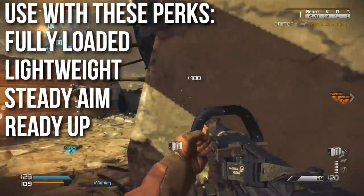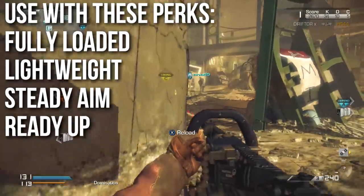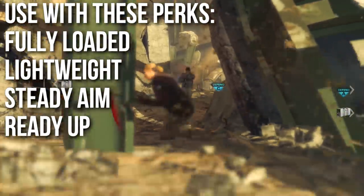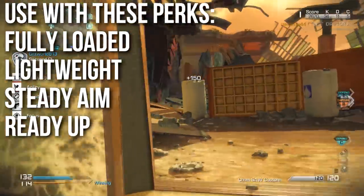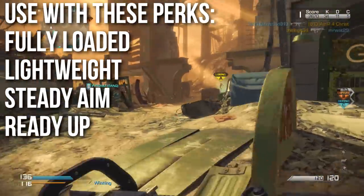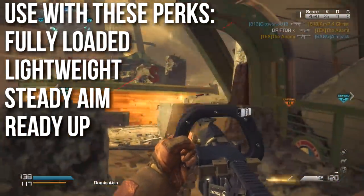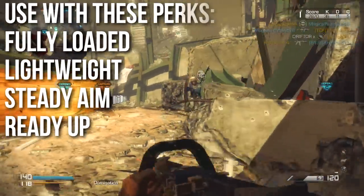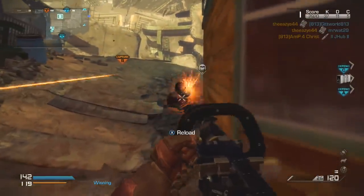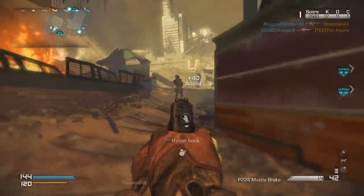My recommended setup: run Fully Loaded because you will burn through ammo like crazy with this spray-and-pray gun. I run Lightweight so I can move around faster — getting around corners and running up on people is very beneficial. Steady Aim is an absolute must. It tightens the hip fire cone, and since everything is hip fire, even a small percentage reduction in the circle formula really radically helps. If you take nothing else from this episode, use Steady Aim on the Chainsaw. I also use Ready Up to recover from sprinting faster so I can get to that hip fire quickly.